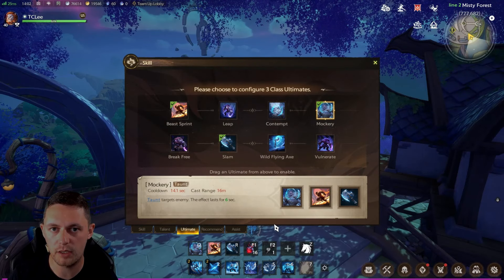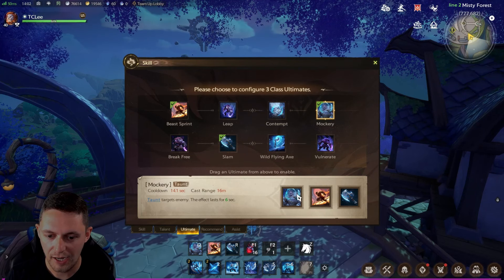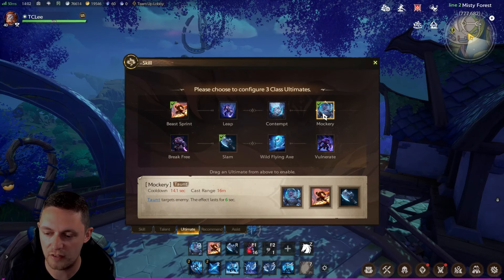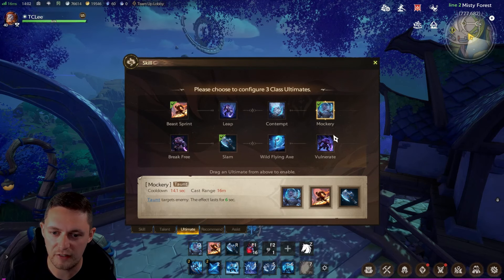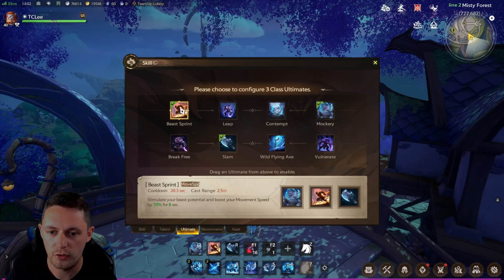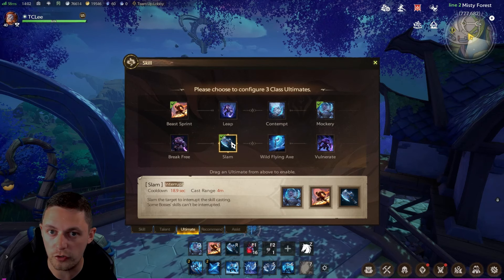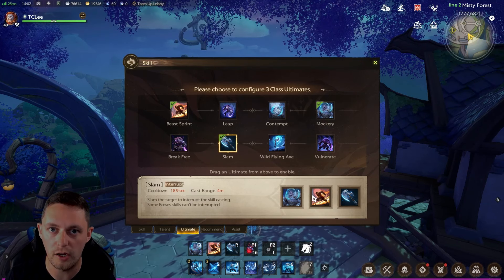Next we're going to look at ultimates, which can be utilized in a very specific way. You always want to use the single target taunt — every class has this — in all tank build situations. For arcane realm, dungeons, and that kind of content, the next best thing is a speed boost to increase your movement speed, which is very useful. And for dungeon content, having an interrupt is important as there are multiple bosses within the dungeon content that will require being interrupted. So my standard setup for dungeon and arcane realm is: single target taunt, speed boost, and interrupt.